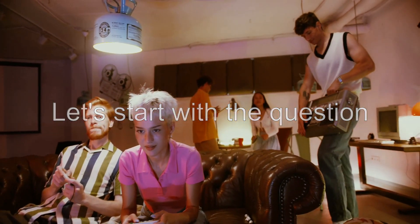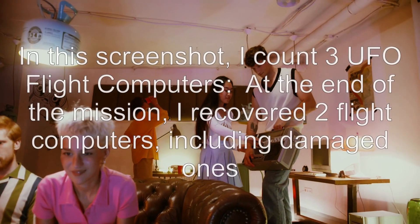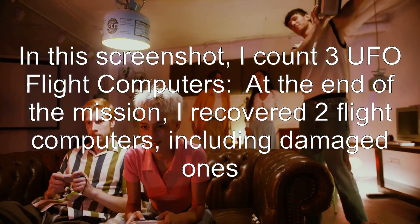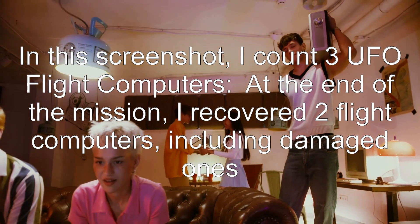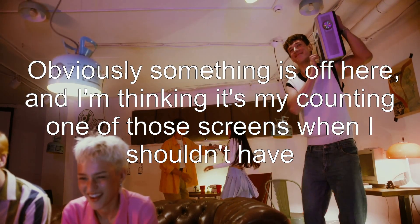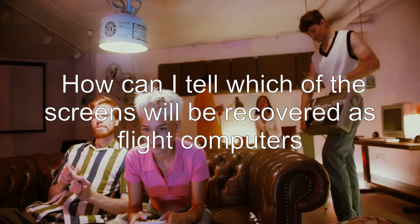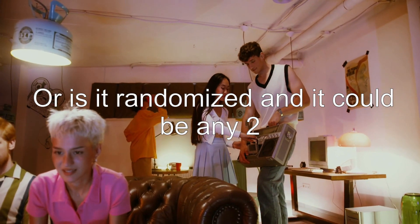Let's start with the question: which UFO flight computers will I recover? In this screenshot, I count three UFO flight computers, but at the end of the mission, I recovered two flight computers, including damaged ones. Obviously something is off here, and I'm thinking it's my counting one of those screens when I shouldn't have. How can I tell which of the screens will be recovered as flight computers? Or is it randomized and it could be any two?